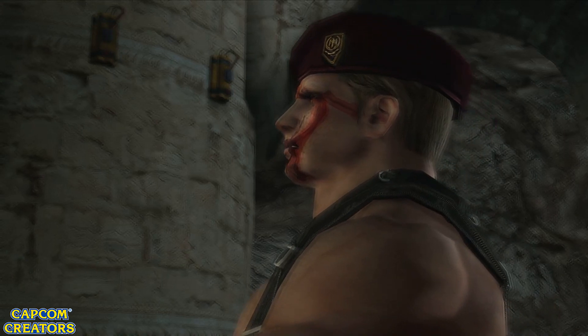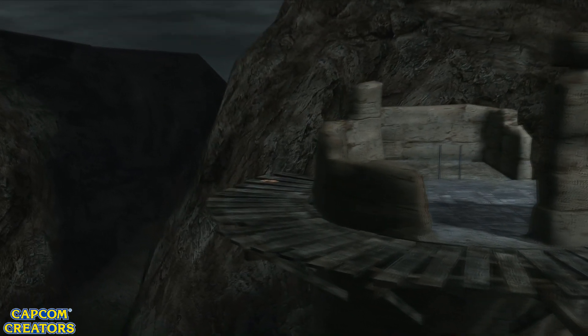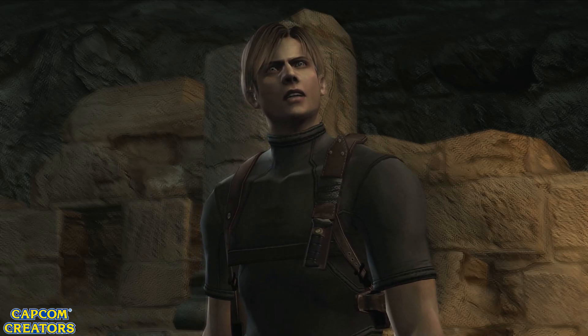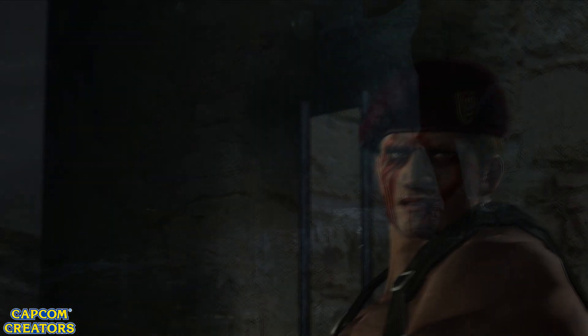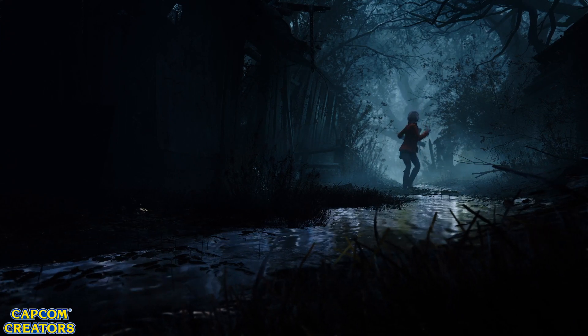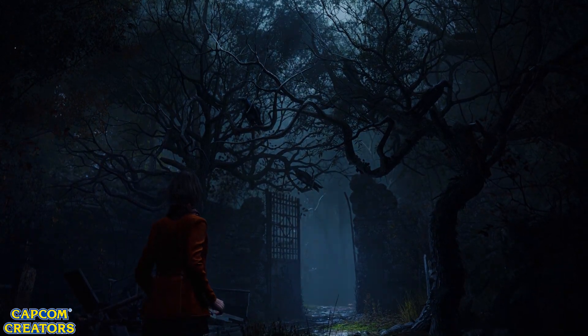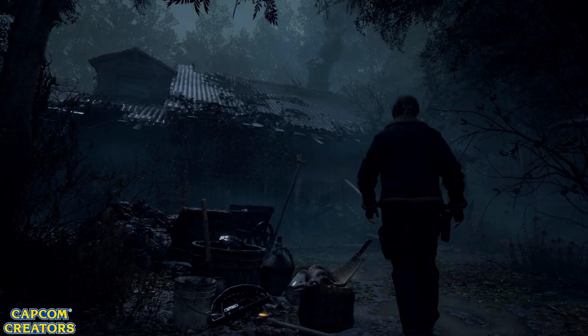Krauser plays a major role in kidnapping Ashley in the original, which is something we could see happen in the beginning of the game. We do see multiple shots of Ashley running scared through the woods — this can either happen by the hands of Krauser or maybe something else this time around. I think playing as Ashley in the beginning and seeing it from her perspective, followed by some kind of cinematic, would be very effective.